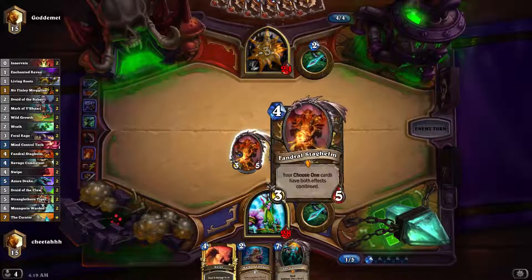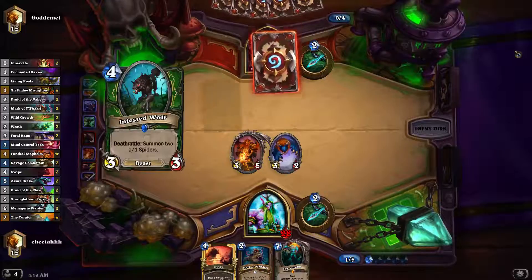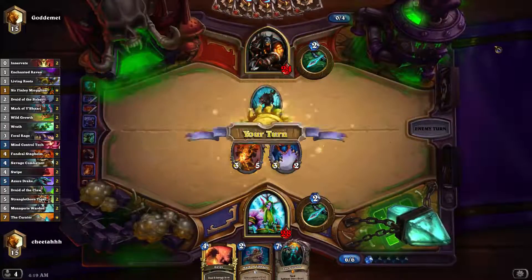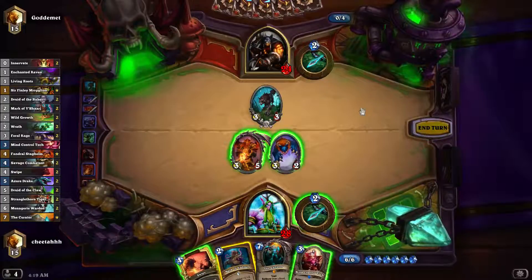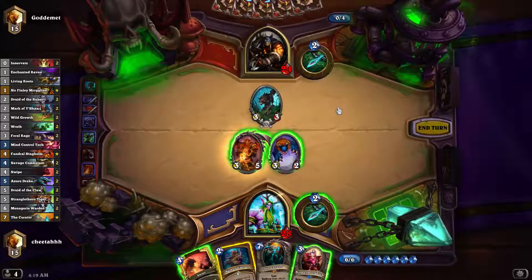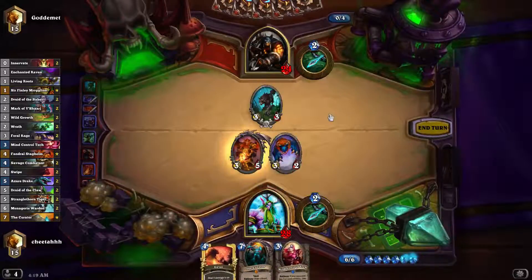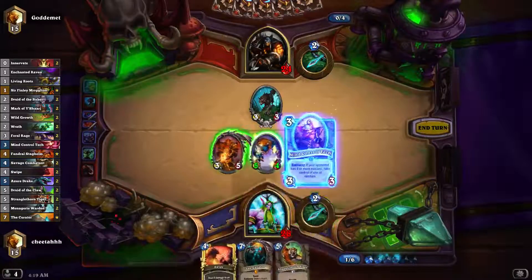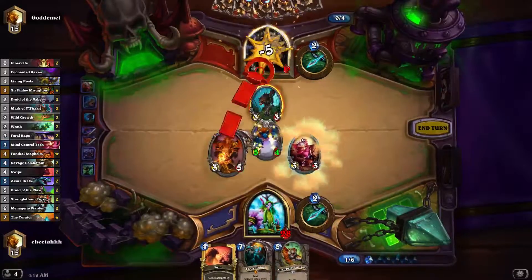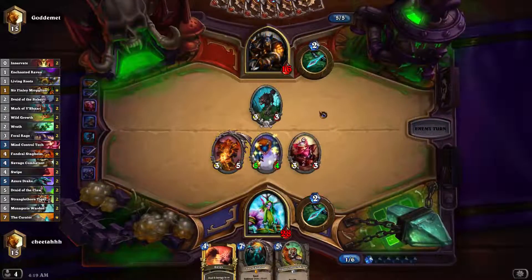Fandral's so broken — I actually had to craft it recently because I knew how powerful it was. And even though the deck is not built around it, it has enough synergy. Like Druid of the Saber, Living Roots, Wraths, Feral Rages, and Druid of the Claw all benefit from Fandral. I think I'm just going to ignore this because I'm so far ahead on the board, and I have a good curve coming.